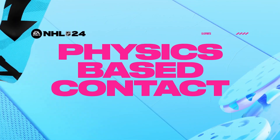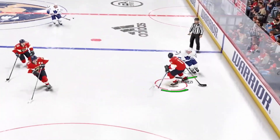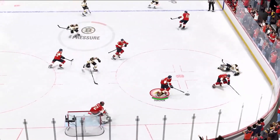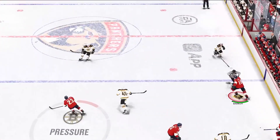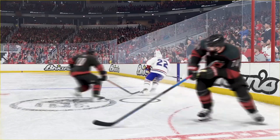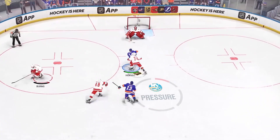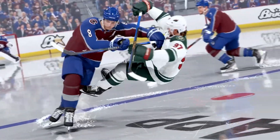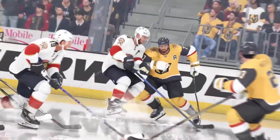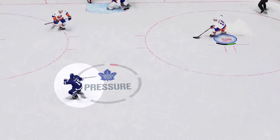Take the body, take the game. The physics-based contact feature revolutionizes checking in NHL 24, bringing more physicality to the game and ramping up the fun and authenticity of defensive plays. Now, if you land a big check, your opponent will re-enter the play slower, creating more turnovers and counterattack opportunities. But if you don't connect, you'll be left out of position. This really increases the risk-reward factor and makes gameplay incredibly exciting. Landing a clean solid check on the opponent will result in new physics-based and animation-based reactions, creating tons of new wow moments in every game.